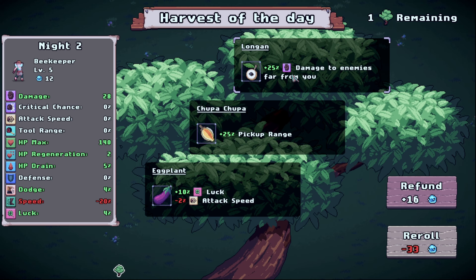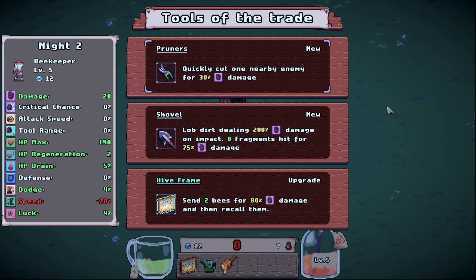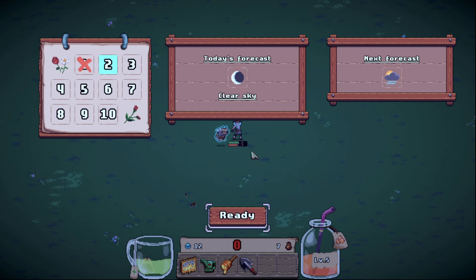Then we have two more choices: attack speed for luck, pickup range, and 25% damage to enemies far from you. Let's take the long range one — for memes we could take the eggplants but no. Now we have the pruners which give you a fast attack, and then we have the shovel: lob dirt dealing 200 damage on impact, eight fragments hit for 75 damage. I'm a little bit interested in the shovel — let's take it.